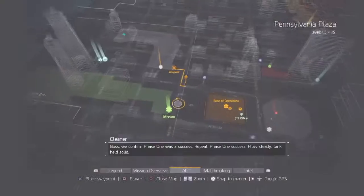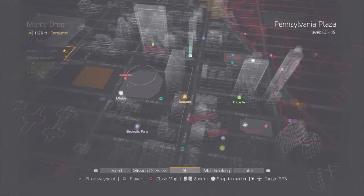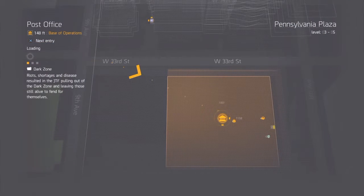Okay, whatever. Tank out — solid incident encounter. Got some electronic parts. I think we're just going to go to the base and start some crafting, so I'll see you guys in just a second.